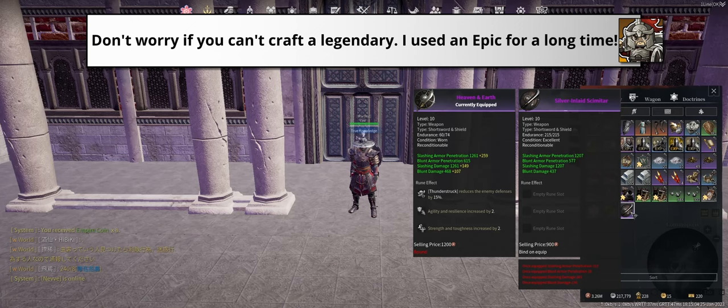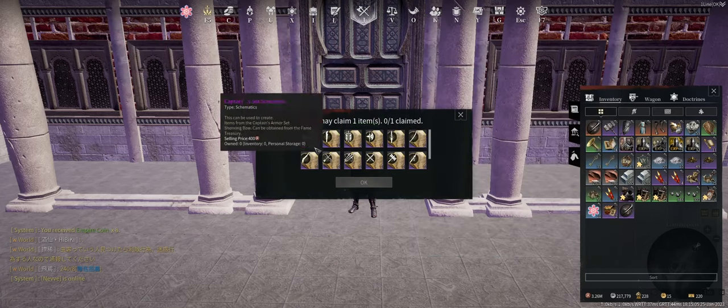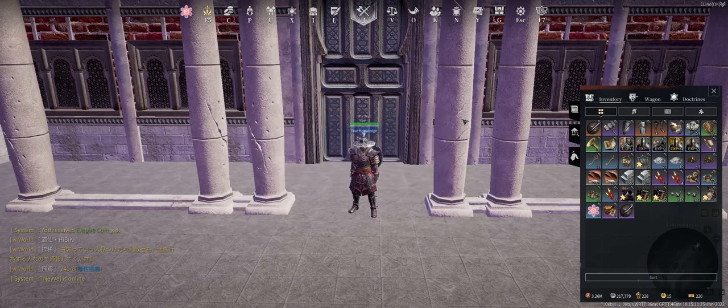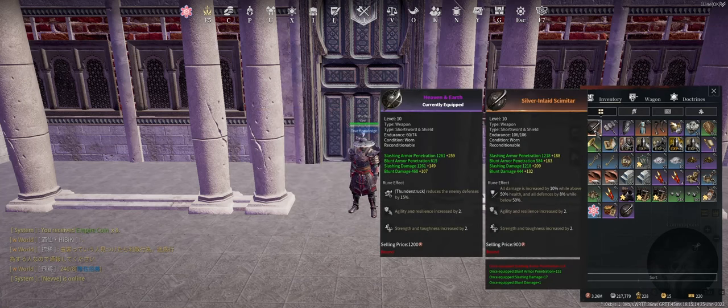I personally wouldn't settle for anything less than an epic silver scimitar. As for the epic schematic, the armor set is kinda sad, so crafting the weapon instead is a much better choice. It's worth noting that the base epic Heaven and Earth is stronger than the legendary silver scimitar.